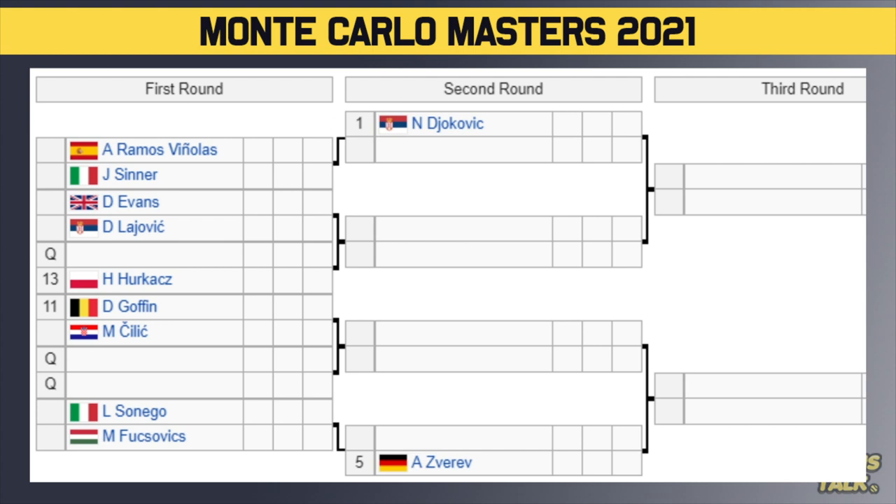Let's start at the top quarter of the draw. There are 16 seeds in this event and the top eight seeds get a bye in the first round. Novak Djokovic is the number one seed — first time we see Nole since winning the Australian Open. He gets a bye and will play the winner of Andujar or Sinner in the second round, so we could potentially have Sinner versus Djokovic, which is going to be an absolute epic. Then we have Evans versus Lajovic, with the winner playing either a qualifier or the number 13 seed, Miami Open champion Hurkacz.